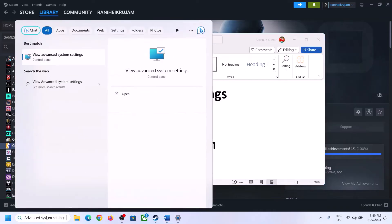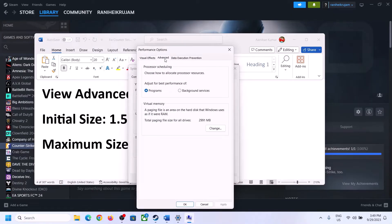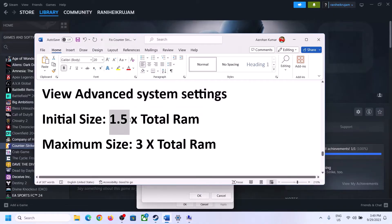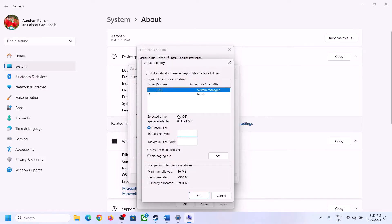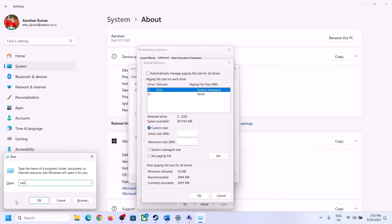The next step is to increase the virtual memory. Type 'View Advanced System Settings' in the Windows search box, click on it, click the first Settings button, go to the Advanced tab, and click Change. Uncheck the box that says 'Automatically manage paging file size for all drives,' then select the drive where the game is installed. Put a check on Custom Size. For the initial size, the formula is 1.5 times your total RAM. You can check your total RAM in Windows Settings under System, then About — in my case it is 16 GB, so I'll calculate accordingly.